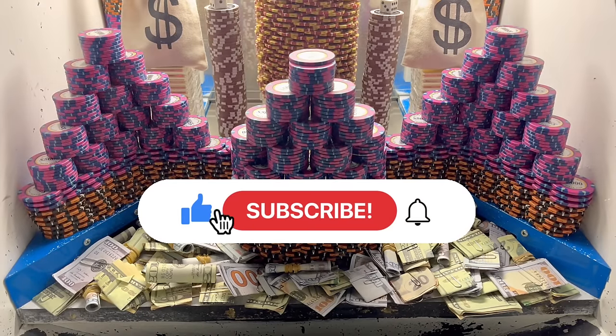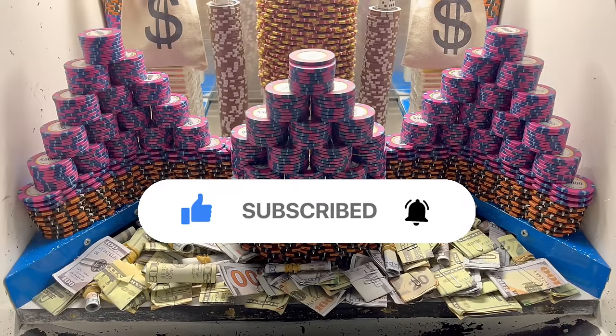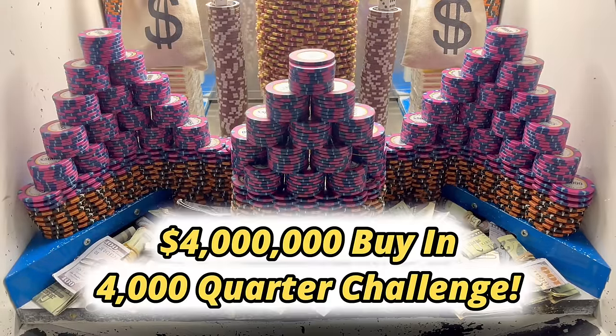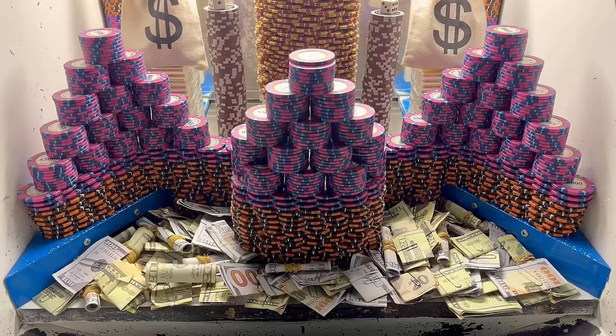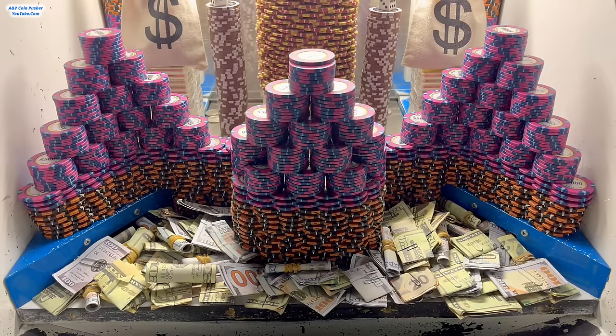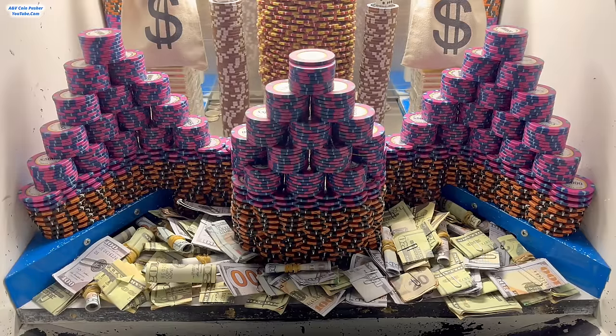What's going on everybody, I'm back with another high-risk coin pusher video for you all today. We're going to be doing a four million dollar buy-in, starting with four thousand quarters — they gave us a thousand quarters per million dollars spent. It's a pretty expensive game, but luckily they gave us a whole bunch of quarters.